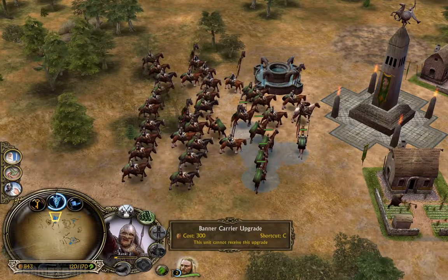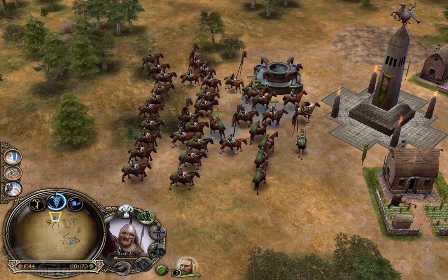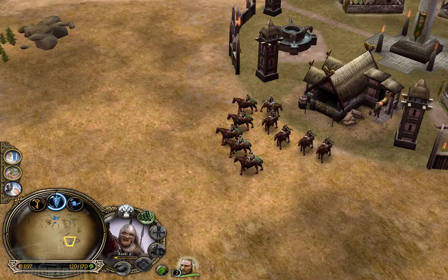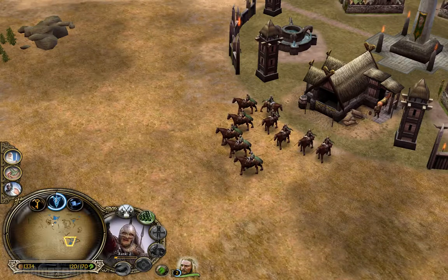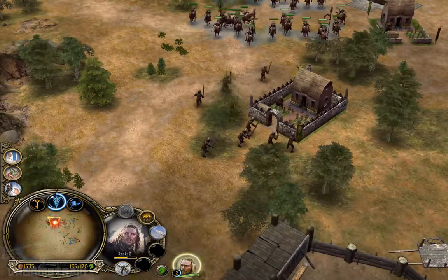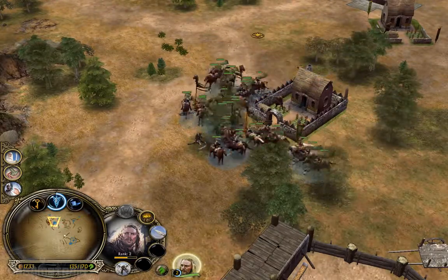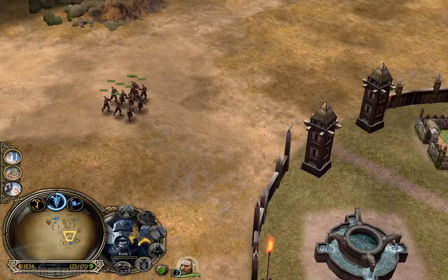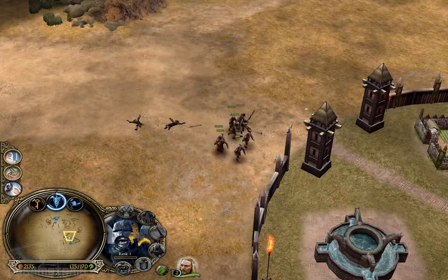The banner carrier upgrade allows you to instantly level up the battalion to level 2, which means they're not only slightly stronger, but they also have the ability to regenerate units if they're not attacked. Keep in mind this only regenerates dead units — if you had 5 guys in a battalion and lost 3, you will get the 3 back, but the 2 remaining wounded units will not be healed. You need either the heal spell or the wells for that.